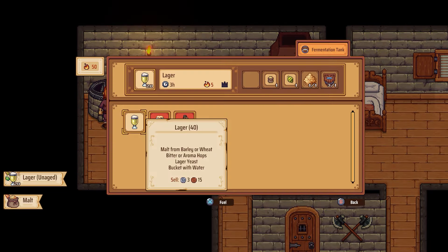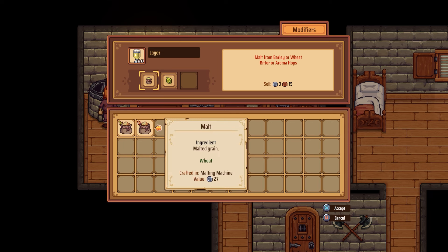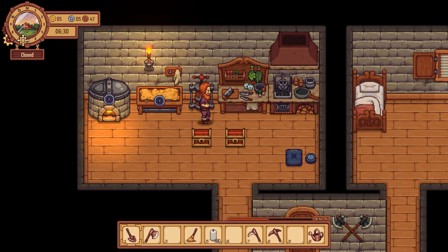Okay, let's dump... I see malt or malt. Barley or meat. Bitter hops - you know what, let's do that. Do I have anything left here? Oh yeah, we've got plenty of stuff left.